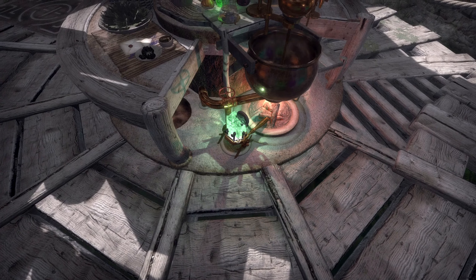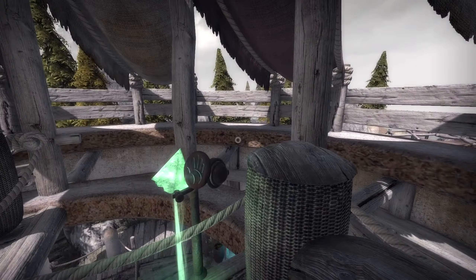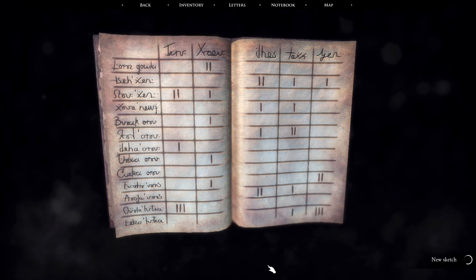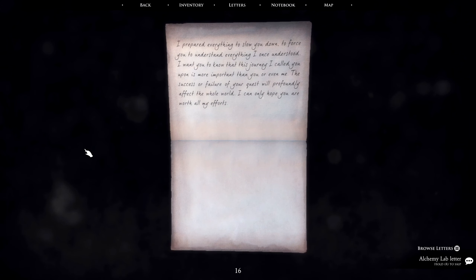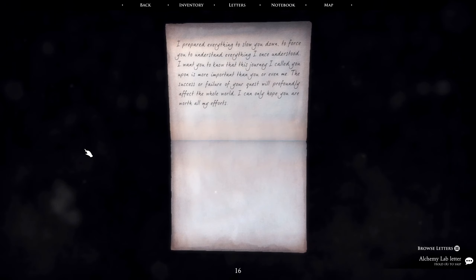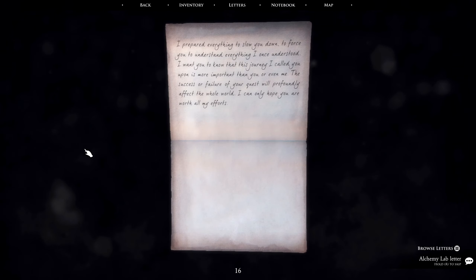So now let's try this first. And I can get up top. Did we find the second lens in here perhaps? Oh god, what are you talking about — I guess we're not done with the alchemy. We have three out of four of those now. 'I prepared everything to slow you down, to force you to understand everything I once understood. You're a master plumber now. This journey I called you upon is more important than you or even me — the success or failure of your quest will profoundly affect the whole world. I can only hope you are worth all my efforts.' And I'm just some random chump he called in here.